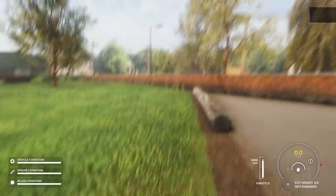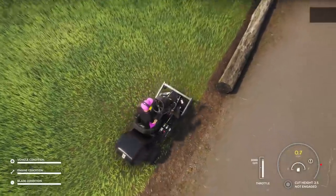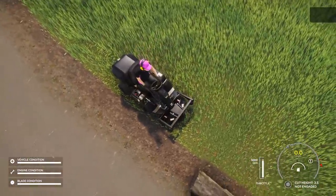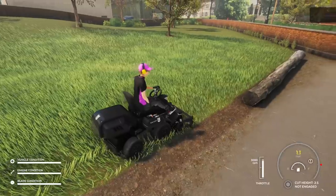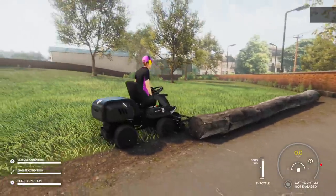I don't know the button to start this thing. V is first person. Now it's Q to lower the deck. Whoa — I should mention this is in beta right now. I might have put it a little bit too low. Also, my camera seems to be broken. There we go. Lower it. Is it cut? Am I that dumb? Do I not know how to cut grass?